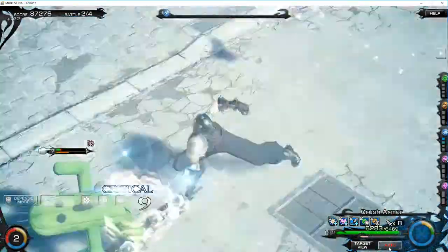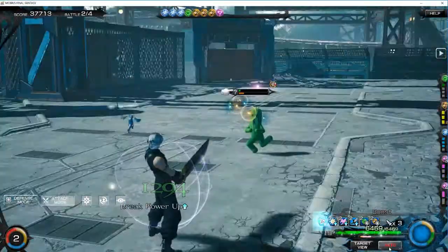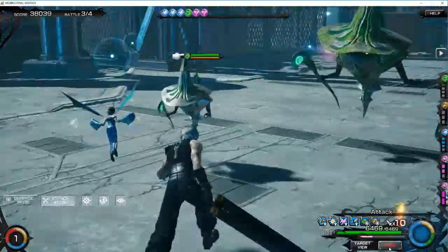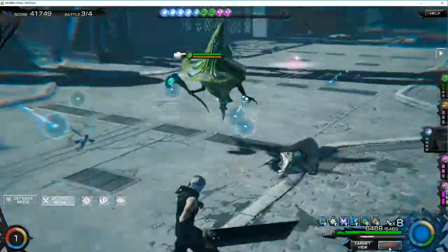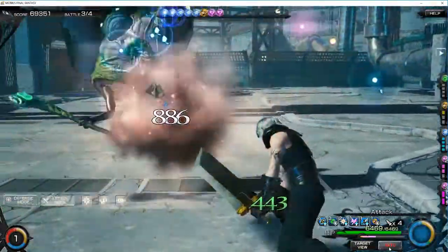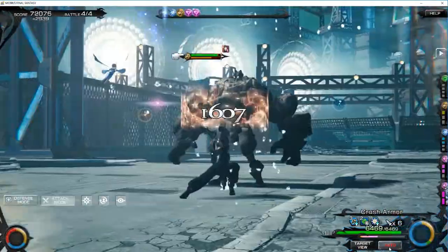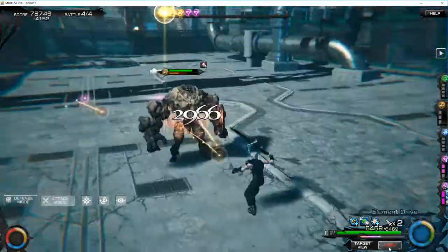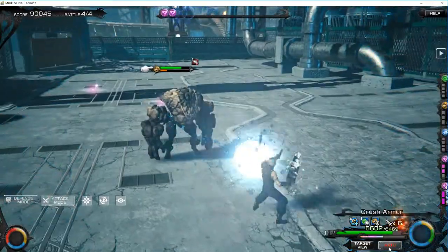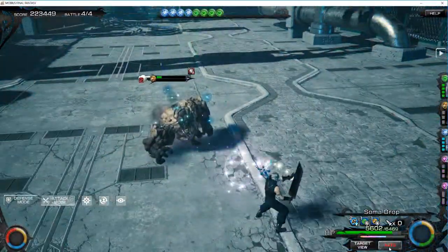I wouldn't say the job is very impressive, and the other thing is I'm using pretty weak cards. The base job gives you water, earth, and wind elements. Once you unlock the full job and get the advanced version — still called SOLDIER First Class — you lose the wind ability and gain the dark ability, so you start getting dark orbs. I can't even use that because I don't have any dark element warrior-type cards. So I've just been using the first version. In terms of stats there's no difference — it's more just the element itself that changes.